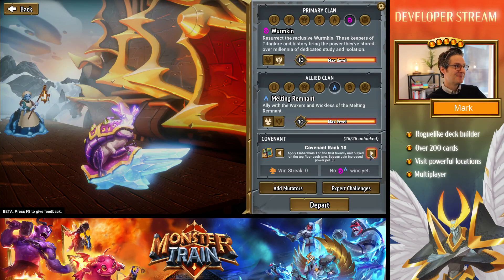Let's talk about Covenant level 10. It used to be: when you summon a unit into the top floor of the terrain, they come in dazed, which punished certain strategies more than others. We've changed it to: the first friendly unit played on the top floor each turn gets Ember Drain 1, which is a negative impact we think affects all strategies more equally. So far our players in the private beta seem to think this is a good change, though like any tuning change it's still subject to final verification before we ship this update.